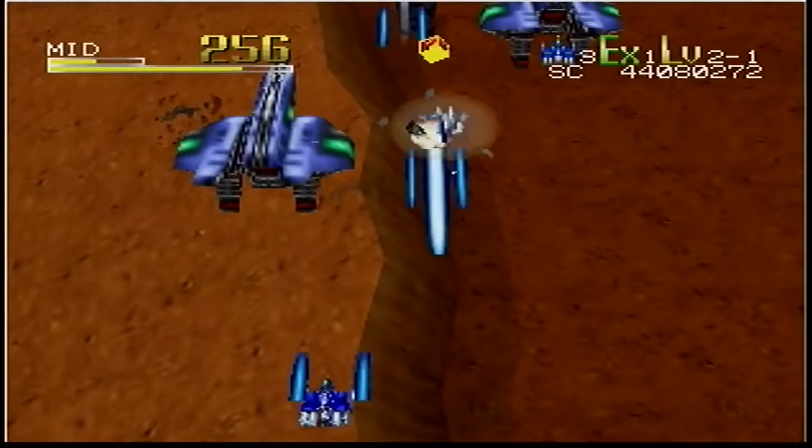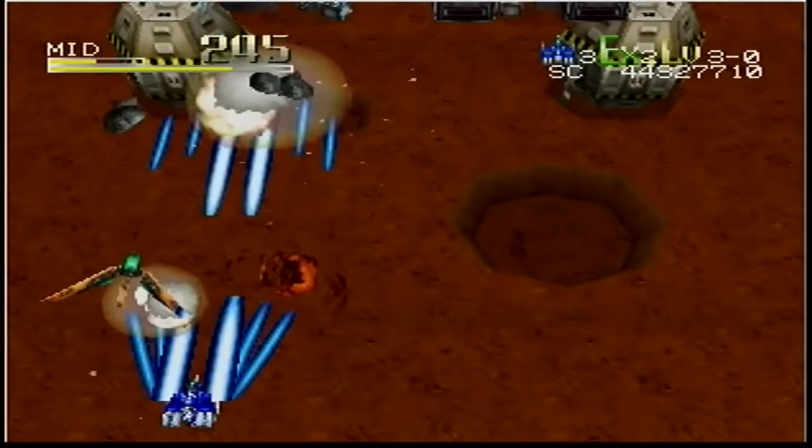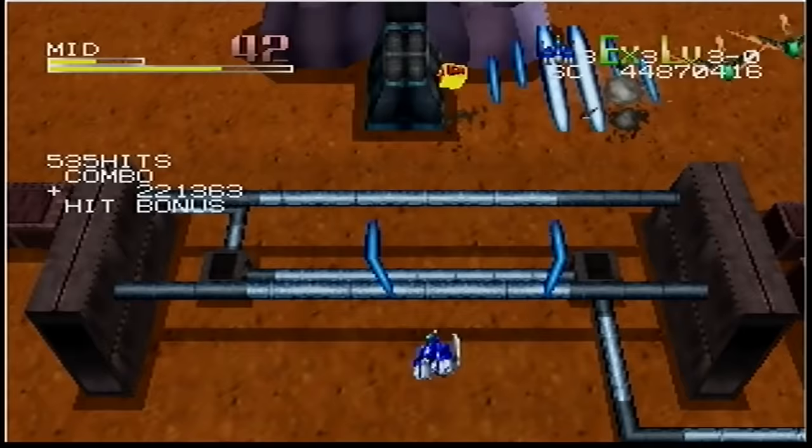The bosses are huge in scale, require tactics to defeat, and are packed with explosions. However, dropping bombs on them can make them quite easy — if you fire a few in a row you can defeat some bosses in less than 30 seconds, which is frankly quite disappointing.